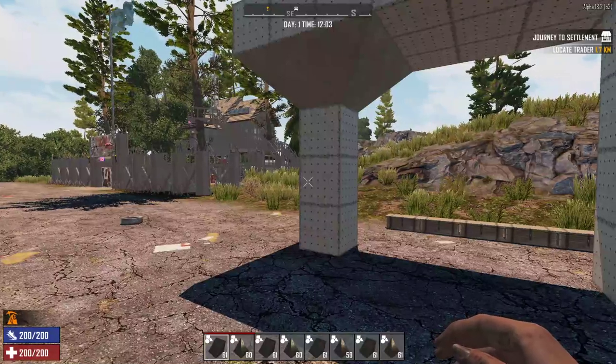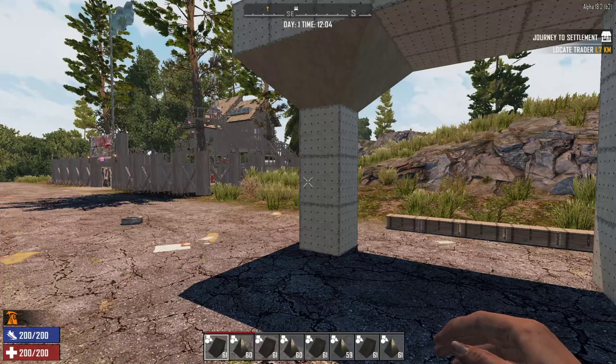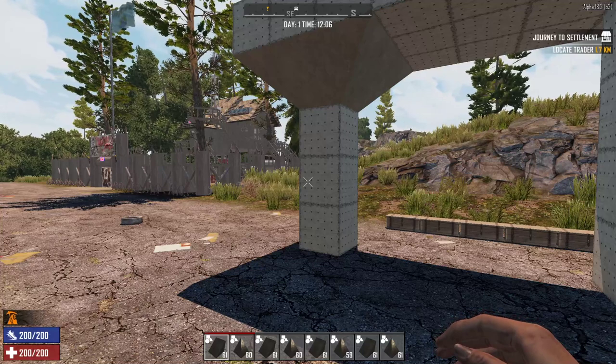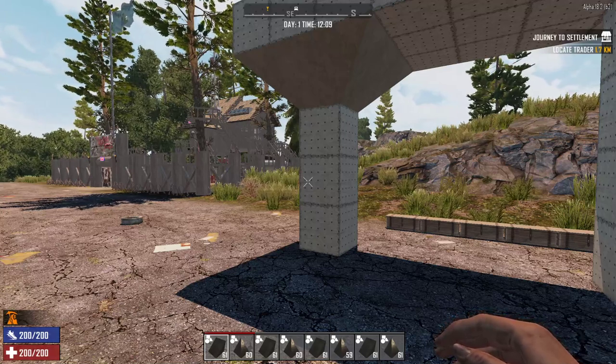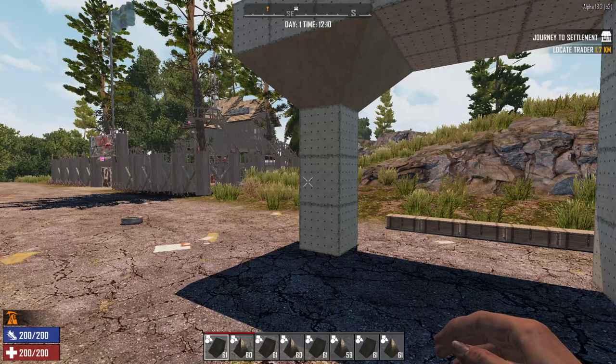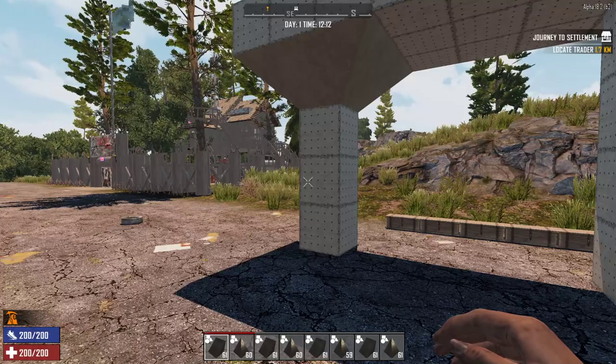Hello and welcome everybody to 7 Days to Die Alpha 18 Advanced Tips and Tricks Volume 2. Today we're going to be going over easy advanced rotation options to speed up building complex structures, hot key uses and the blue fill block in a live game, comparing a modded weapon versus an unmodded weapon without removing your mods, breaching ammo, how to remove the camera from your character to take great screenshots, and how good is Turret Syndrome 5.